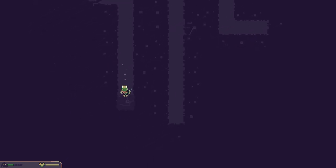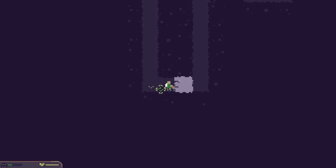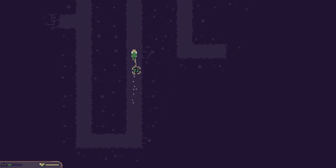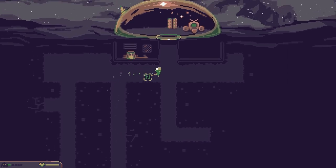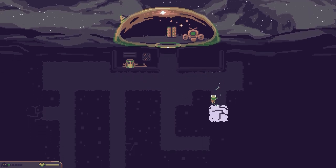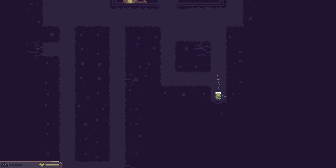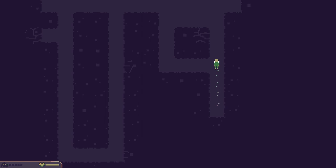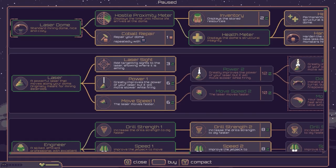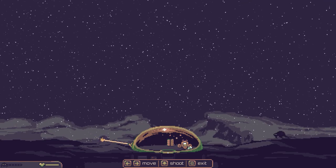There are also random upgrades and artifacts to find. I'm going to connect these mine shafts so if we need to head up we can. I'll head back down and see what we can find. The enemies are about to turn up so I need to go back up. There are other upgrades you can get which will also help defend against opponents.